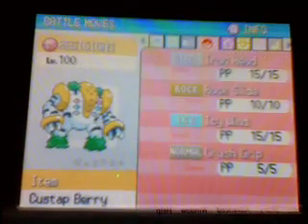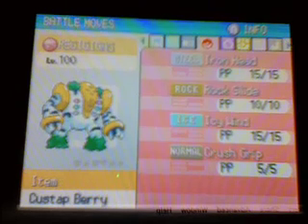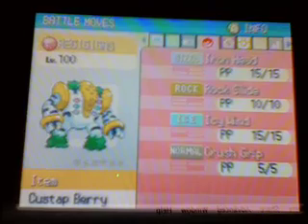And there's its stats. So the attacks it comes with are Iron Head, Rock Slide, Icy Wind, and Crush Grip. So one attack for each Regi, and then Regigigas' signature attack.